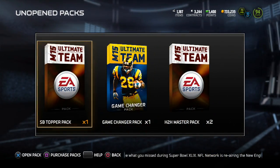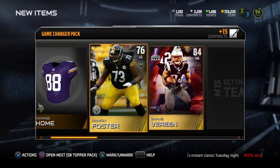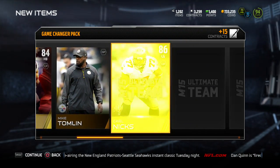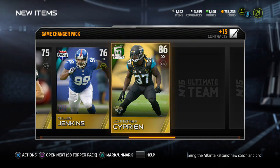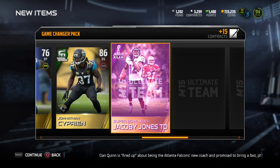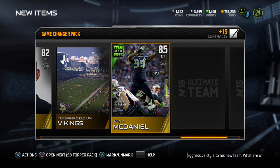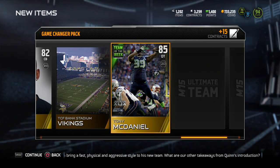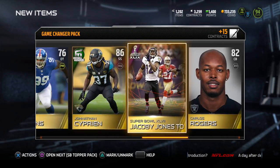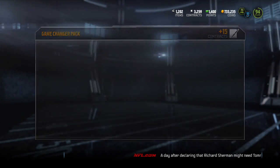Alrighty, here we go, ladies and gentlemen. One more Game Changer and then the topper — this is do or die, this is the moment of truth. Is 84 Shane Vereen going to fulfill it? No. Let's go! I thought it was going to be a nice Team of the Week — no, no, no, no. Tony McDaniel. I might do the set — I've got Tony McDaniel, Malcolm Butler, and Nikovich. All I need to do is the solo challenge and then I can get Julian Edelman. And Cedric Thornton. No OBJ and no Aaron Donald.